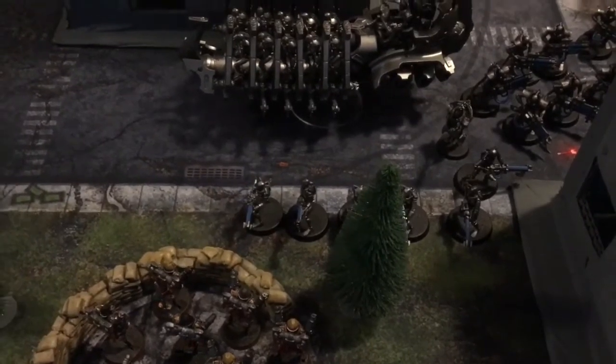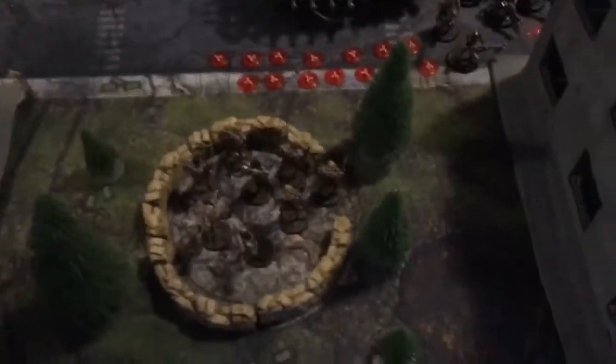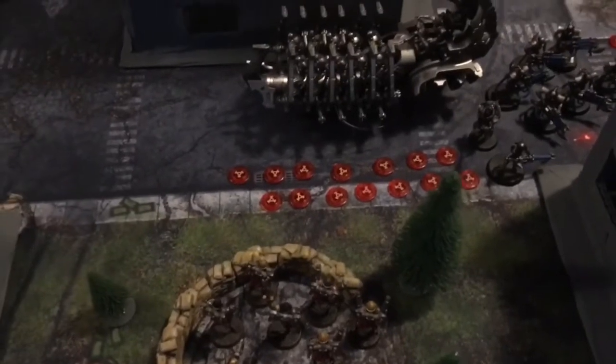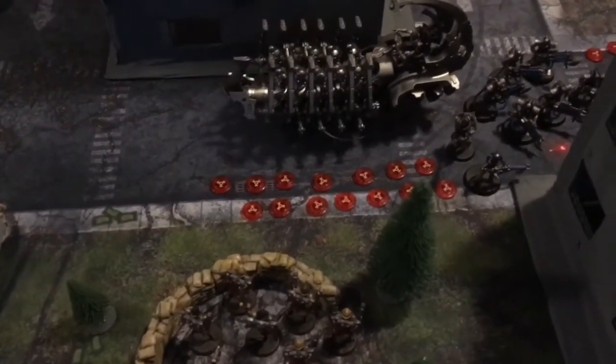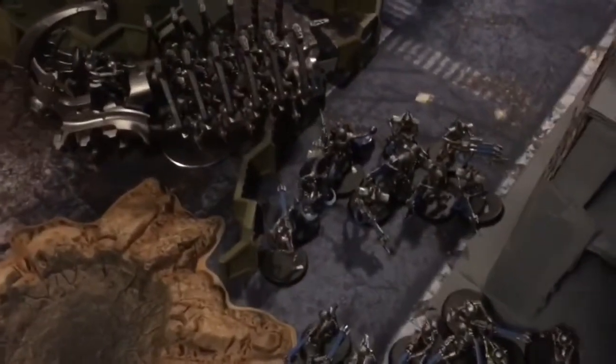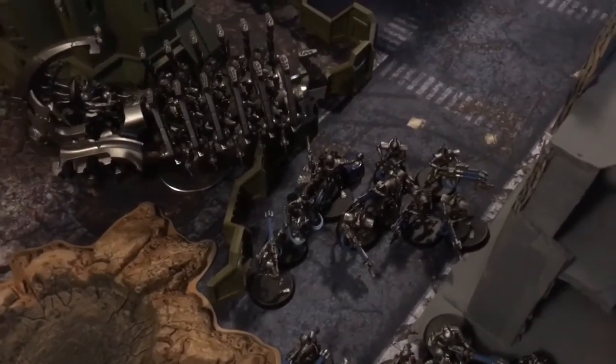Imperial Turn 2 shooting phase: between the heavy bolters, the Seraphim's double shots, Smite and everything else, 14 of the 15 Necron Warriors were taken out — that's going to be quite the morale check. The heavy bolters also focused on the Immortals killing two, while the Vanguard fired and wounded two models but Simon aced his roll and passed both saves despite the minus two to hit.